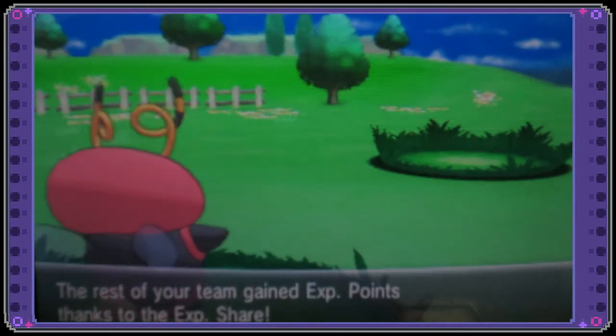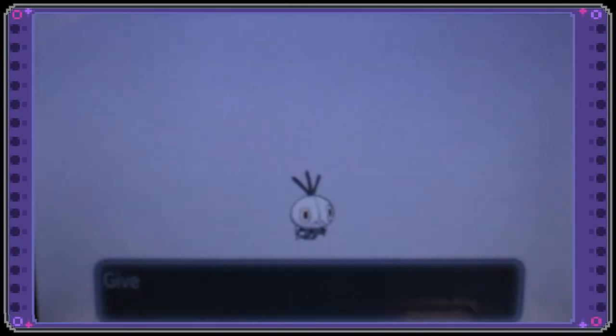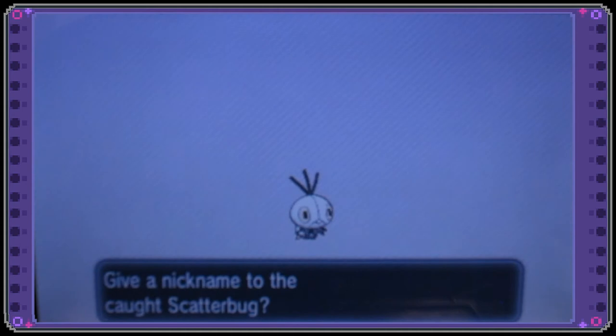I am super excited. I wanted this Pokémon — Sova had it in shiny form. There it is, that's my Scatterbug. I don't have a nickname for it, but I am going to show it in battle. Oh wow, that is exciting.